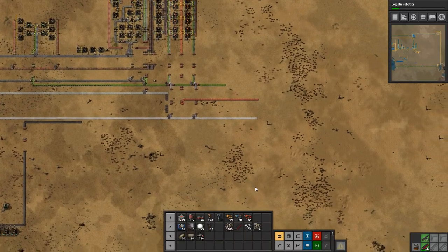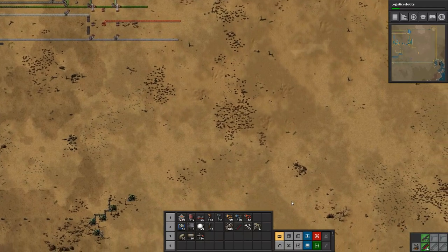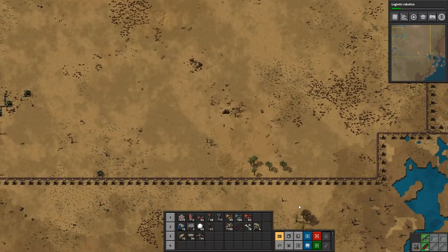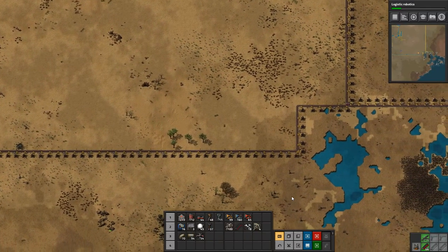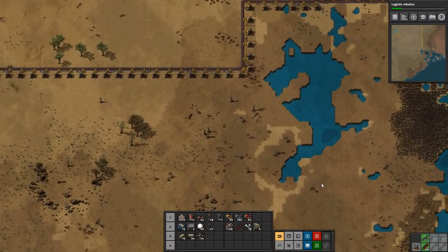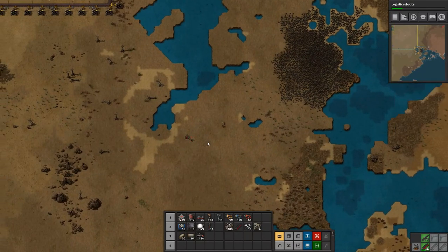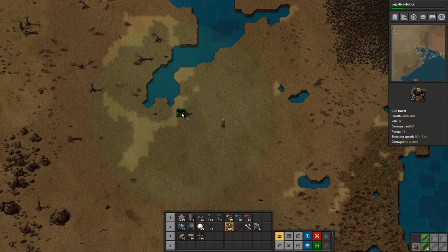We don't have enough ammo, which is caused by our lack of copper plates. And our lack of copper plates is going to be worse now that we're not producing enough coal to smelt the copper ore we're getting. So yeah, we have a few issues at the moment. But we're going to fix them by grabbing this coal patch right here — it's quite easy to defend, we basically just need to set up some turrets down here.